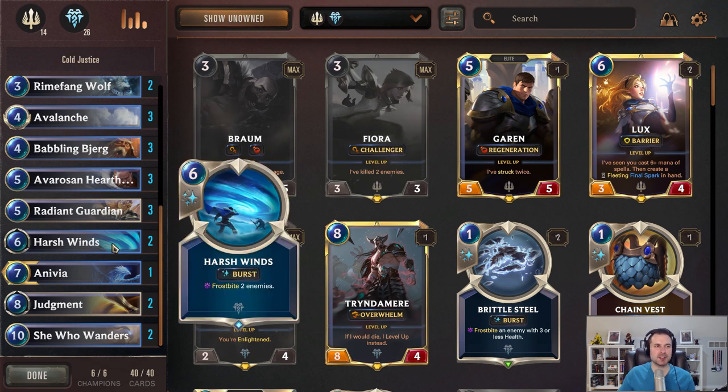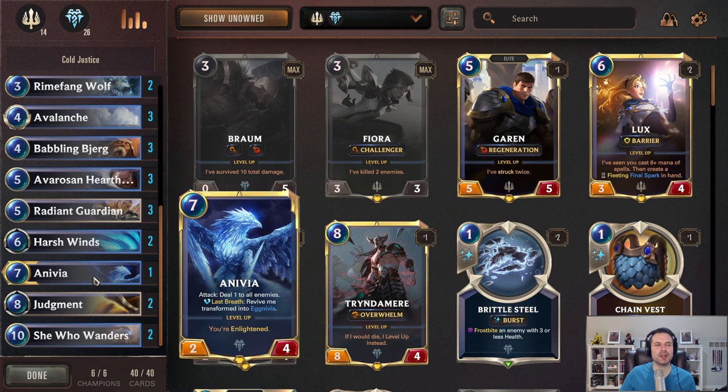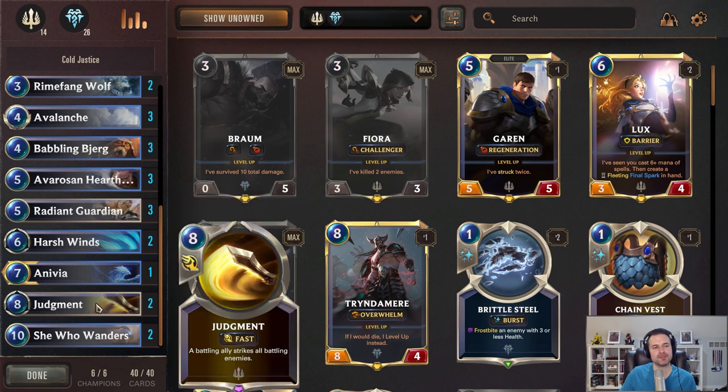Harsh Winds — same concept as Flash Freeze, a stall tactic at burst speed so it cannot be denied, just buying you time to get to your late game. Then we have one Anivia as one of essentially your three finishers. This is meant to be an annoying one — that's why we run it as a one-of. If you get it up and running, they essentially have to spend multiple resources to get rid of her all the way, and it routinely wipes the board over and over, generating a lot of value.